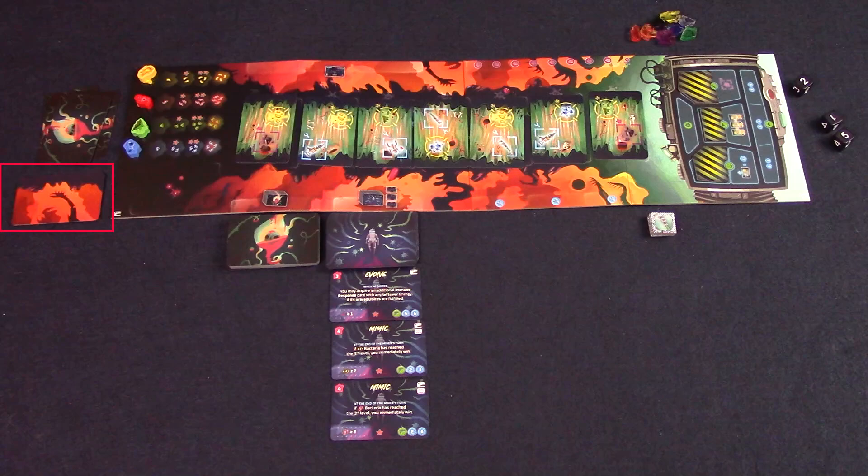The Beast also gets the nine mutation cards. Take all the immune response cards with the Awake Beast symbol on them, shuffle them and draw the top three face up. In this two-player version, the goal is different for each side. The Miner wins if they collect all eight crystals, and the Beast wins if one bacteria attacks the Miner four times or if they have five immune response cards at the end of the Miner's turn. If neither ending happens before the Beast can no longer refill their hand, the game goes to points.